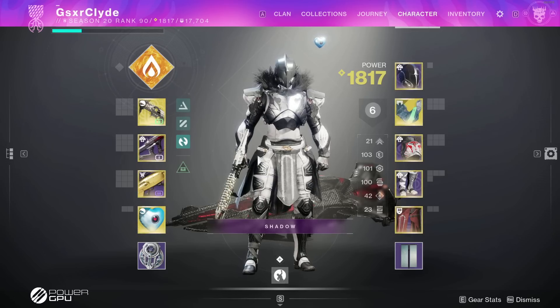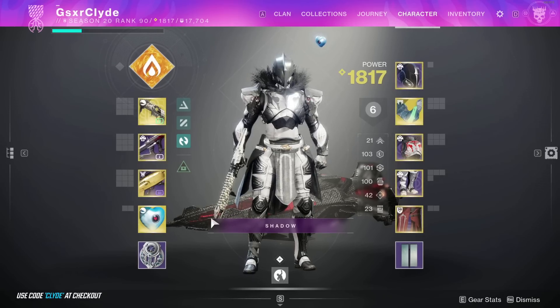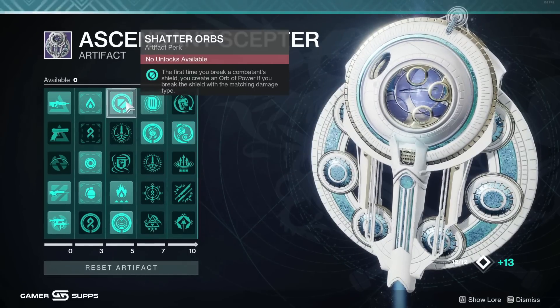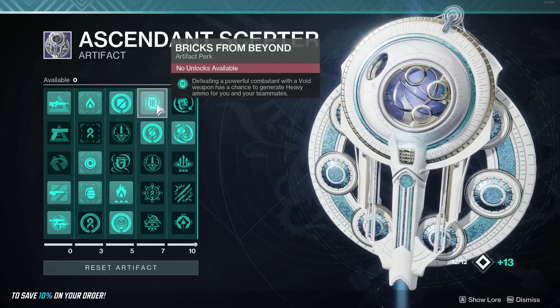Since I'm on my titan, I want to talk about what artifact mods are must-haves, what armor mods are must-haves, and then I can go faster through the other builds. Artifact mods - no matter what build you're running, you need Shatter Orbs and Bricks from Beyond. These are busted.